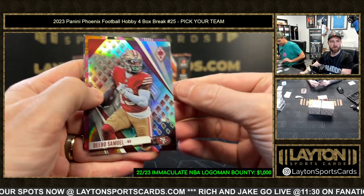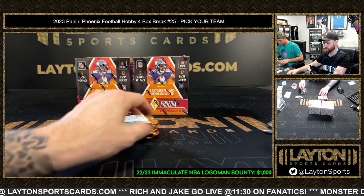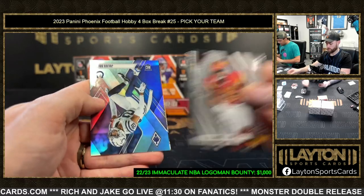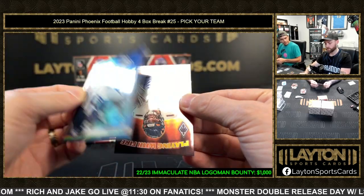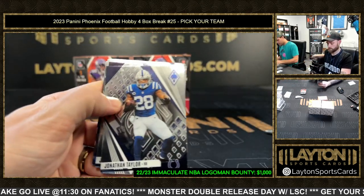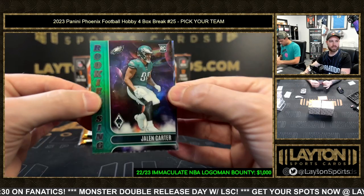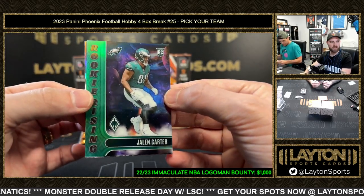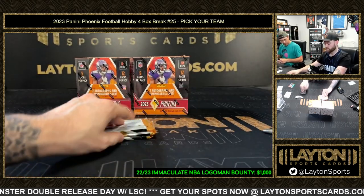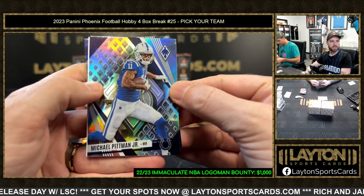Silver Debo for the 49ers. Pink Deontay Johnson for the Steelers - that's number 175. Aqua rookie for the Colts, Julius Brents, this is number 33 of 150. Jaylen Carter on the rookie rising green, 4 of 25 - Eagles color match! Good stuff. Maybe silver Pitman for the Colts.